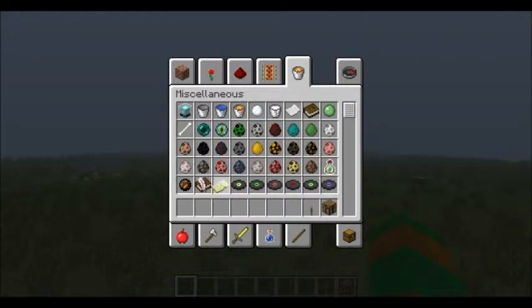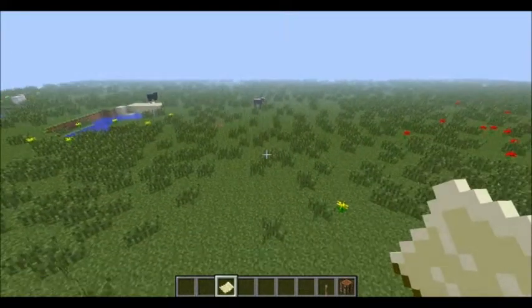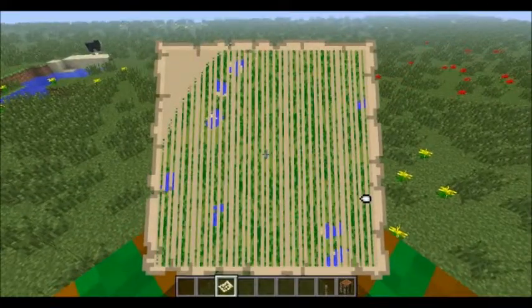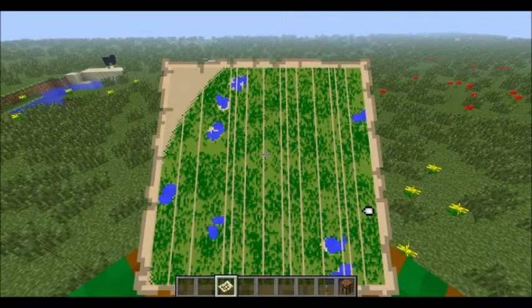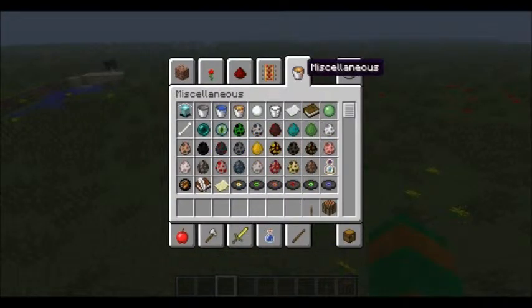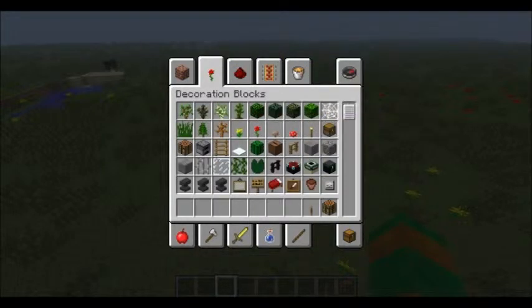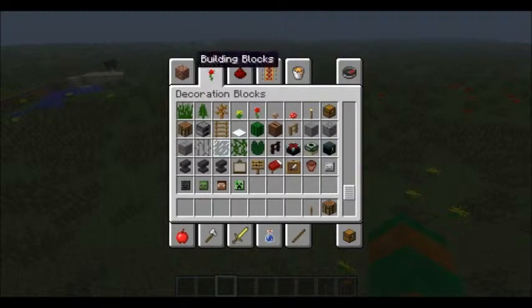They changed the map sort of — now you have an empty map that shows you the whole map. And there's flower pots where you can place a flower in a pot. That's about it. Thank you.